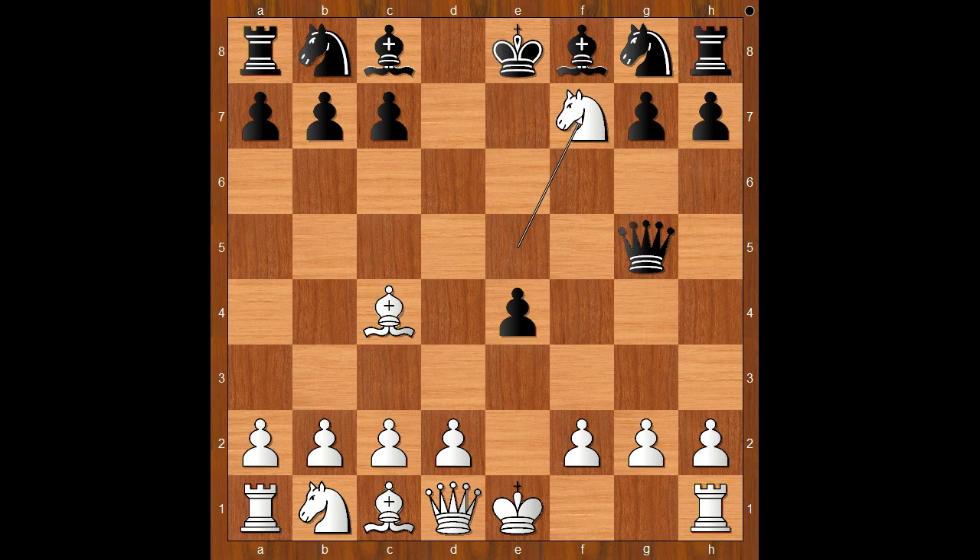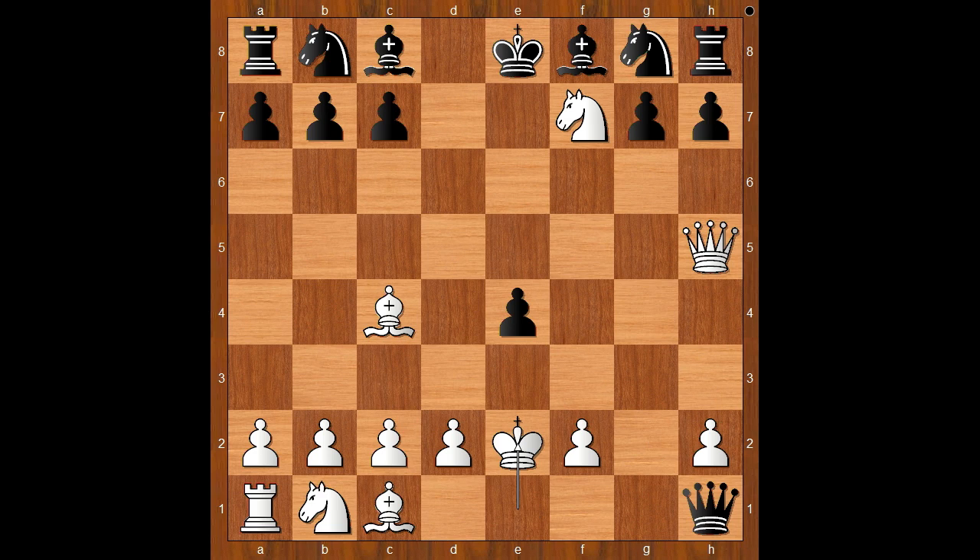Knight takes on f7. Queen takes on g2, attacking the rook. I guess rook to f1 comes to mind — do you agree? Max Lang played queen to h5, sacrificing the rook. Queen takes rook, check.